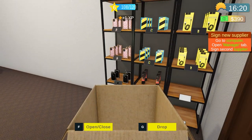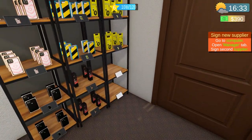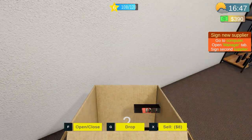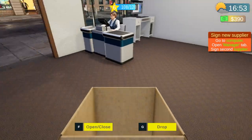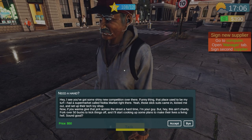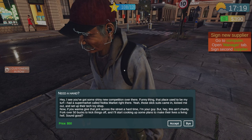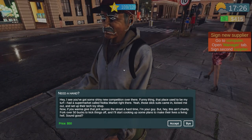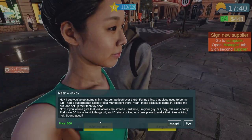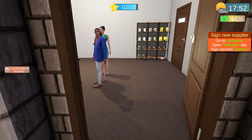I think I hit the secret sauce — hire a cashier at level five. This way we can also stay open while restocking. Look at those cords, folks — if you're looking for those, I have them right there. I've got two more of these somewhere. Meanwhile Willy approaches: 'Hey, need a hand? I see you got some shiny new competition over there. That place used to be my turf — a supermarket called Nokata Market. Those slick suits came in, kicked me out, set up their tech toy shop. Fork over 50 bucks and I'll start making their lives hell.'